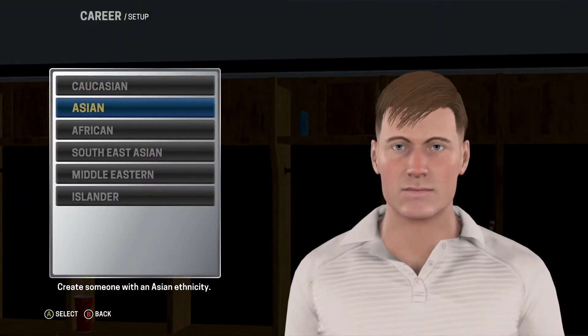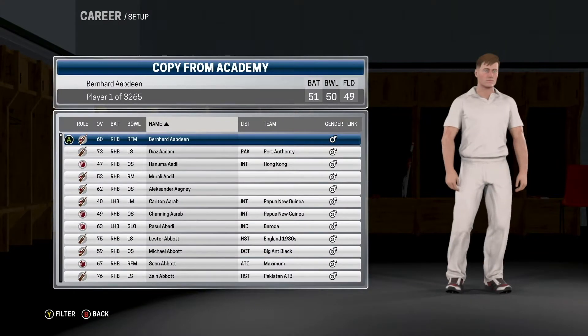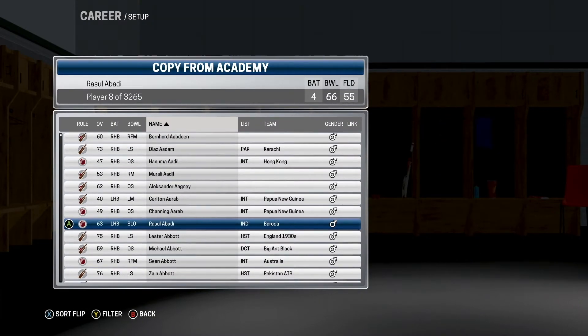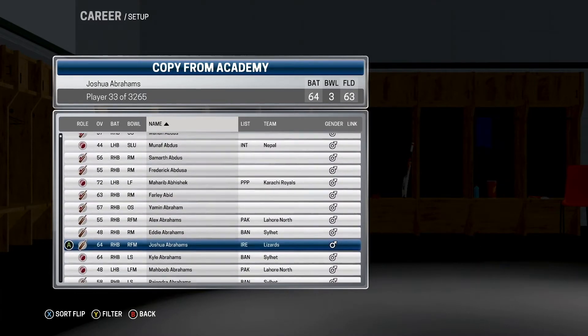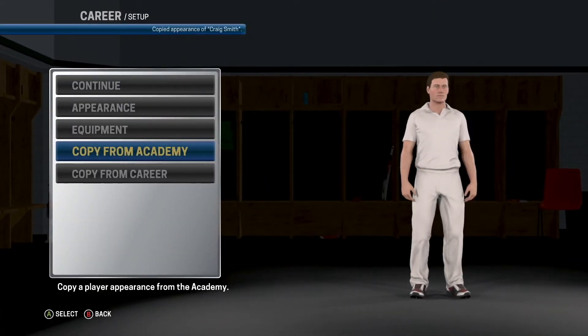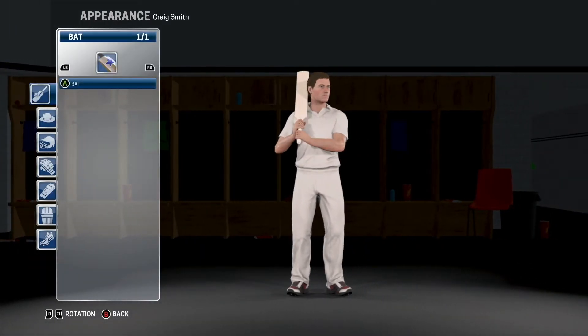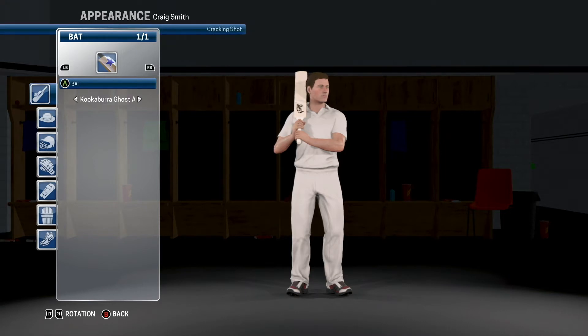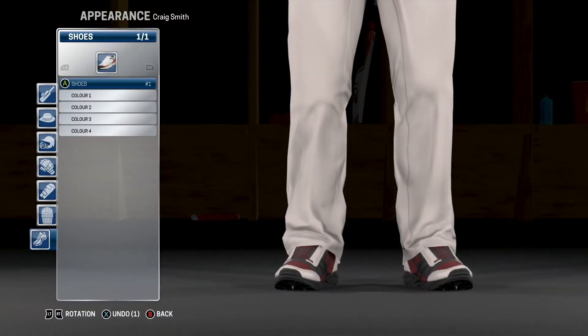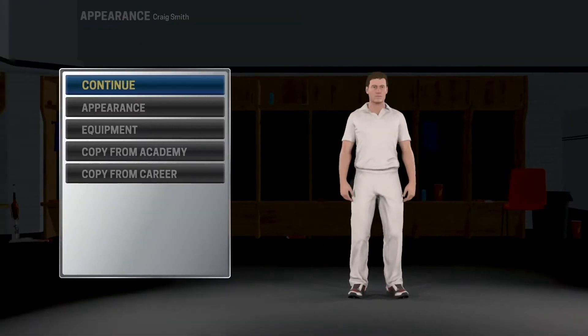Can we bring anything else up? No, that's it. So continue there. Copy from Academy — is that right? I believe I've already made a Smith. Craig Smith, that's how we want them to look. And equipment, bat — let's go with Kookaburra. Kookaburra Ghost. I don't think we really need to do any of that. Not bad, that seems about right. So, that's that then.